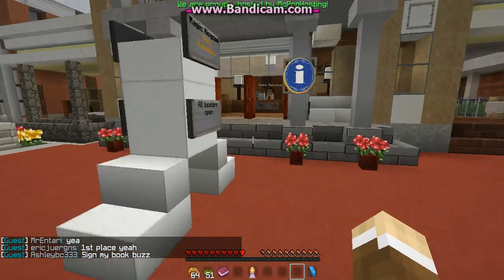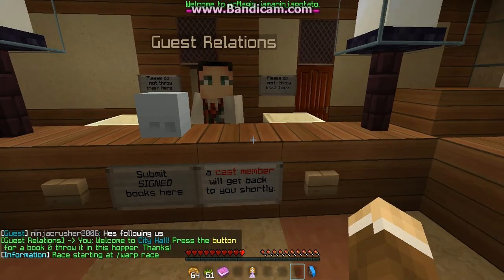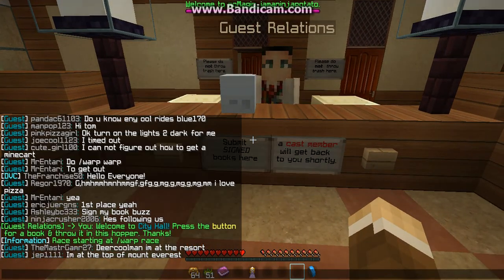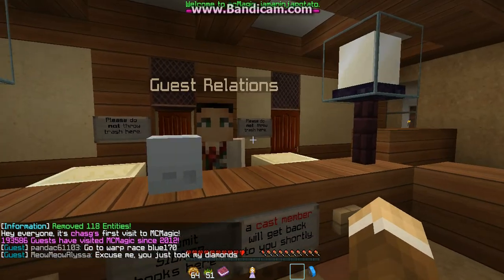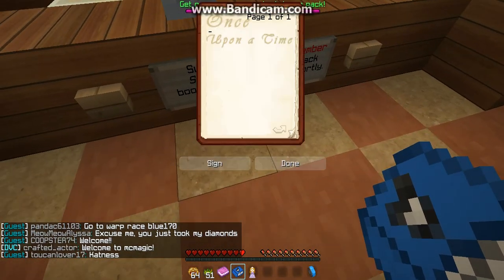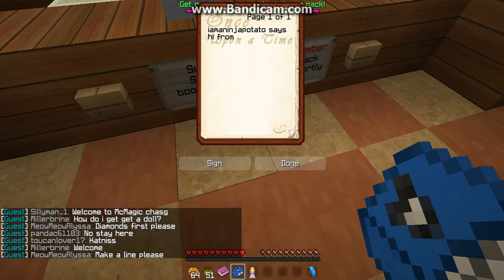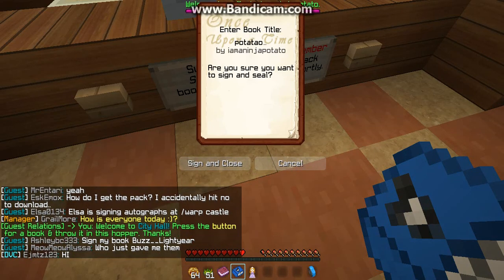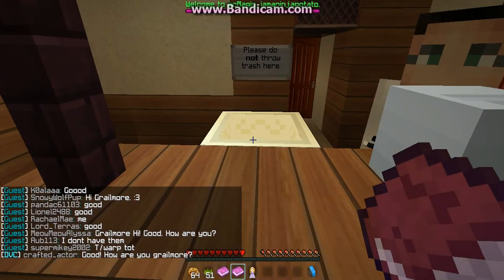Let's go into the information center. Welcome to City Hall — press the button for a book and throw it in the hopper. Let's press the button. We got a book — an autograph book. Submit signed books here. Let's sign it: I am a Ninja Potato, I am from YouTube — sign it saying potato, and then let's put it in the hopper.